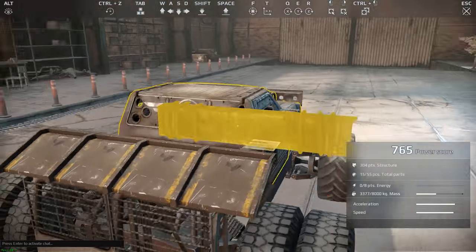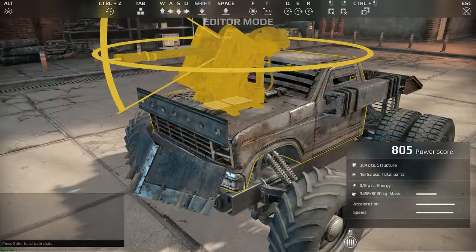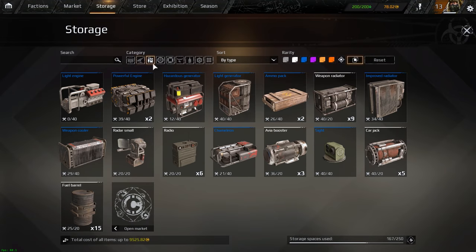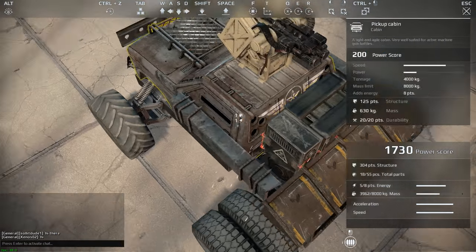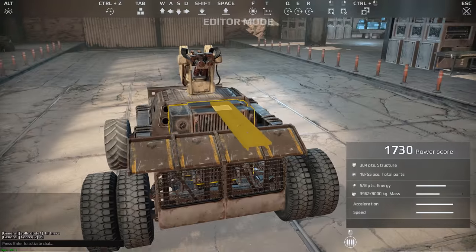Another thing to remember is the importance of cabin choice. Since different cabins have different stats, you may want to utilise them accordingly. For example, the buggy cabin favours speed and lightweight builds but doesn't have high structure points, while the truck cabin favours slow-moving, tanky builds and has high structure points. Cabin size will also play a part since they all take up different amounts of space, and you'll need to factor that into your overall build shape.